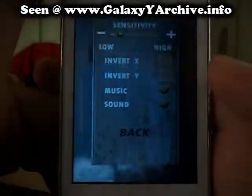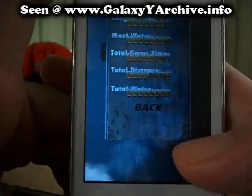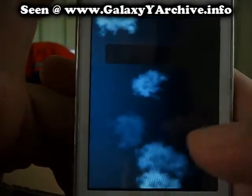Let's check out the options menu for a bit — this is what we have in options. We have stats, and this is the achievements menu.